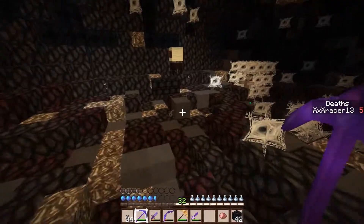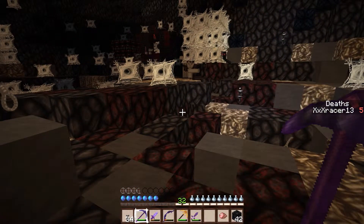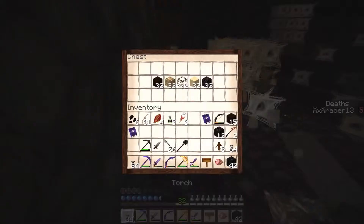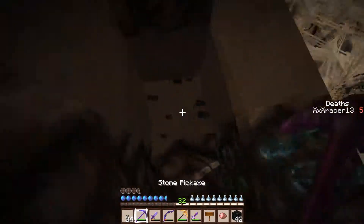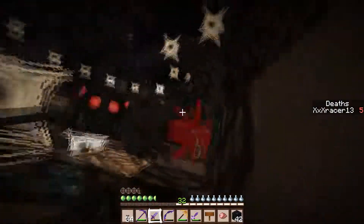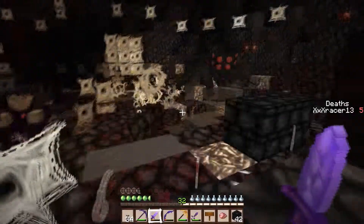That insta health came in handy. Oh, there's a spawner right there — I need to destroy it. See, if you go through the whole thing and you check all the chests, then you'll be able to do this easy, because the cobweb destroyer and stuff like that made it so much easier. Is this diamond or is it lapis? It's lapis because I could break it with stone.